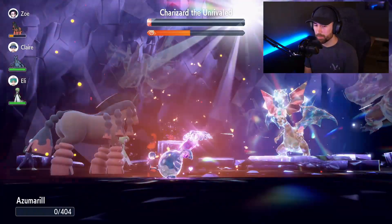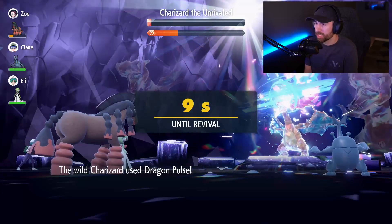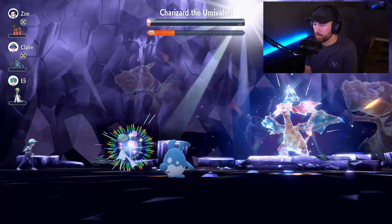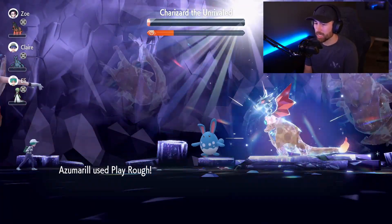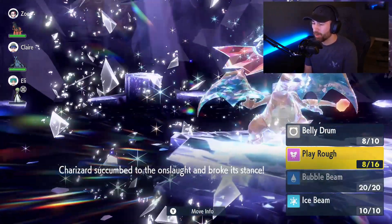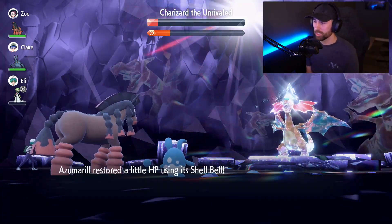He hit me with Fire Blast and one-shot me — probably because of Sunny Day. This is not good. I need to pull off one more move. He one-shot me again but did less damage the second time, which is strange. Everybody else has been knocked out. I broke his shield — oh no, does he have more health? He does have more health, but I chunked him again. The health bar seems glitched, which is crazy.